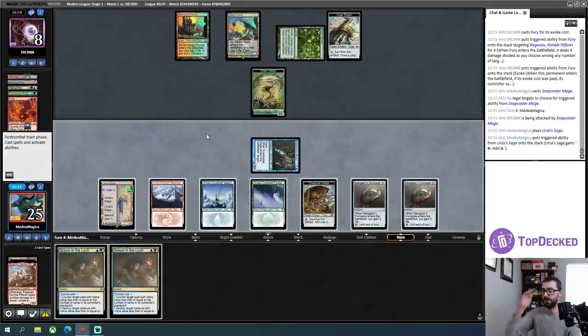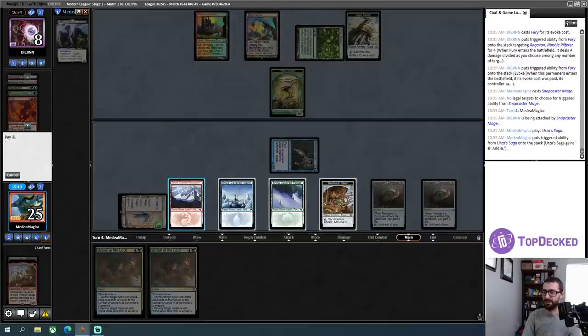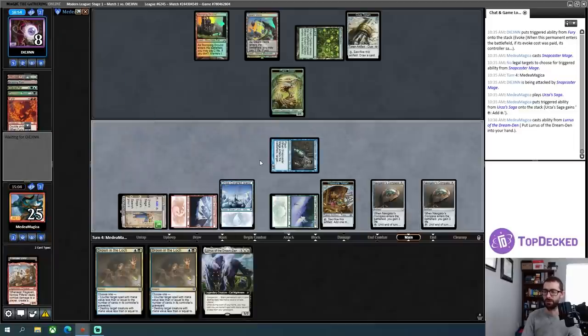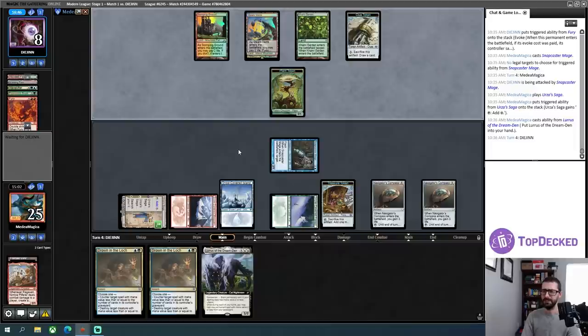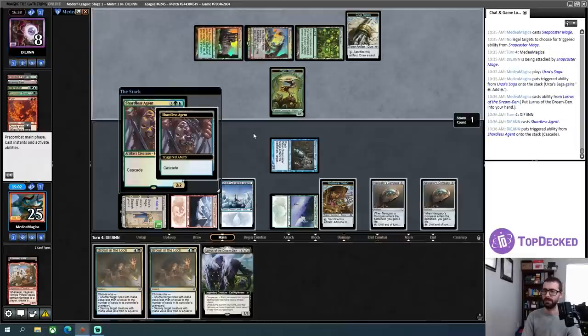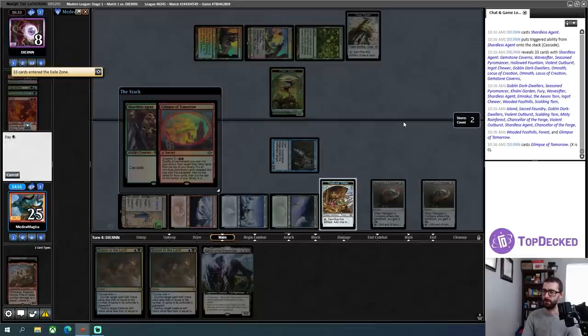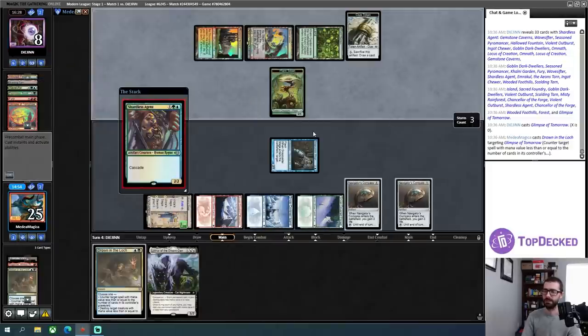There's my Urza's Saga. The question is do I want to put Lurrus into my hand? I think so — I think it's safe or safe-adjacent to do so right now. I still hold up a Drown in the Loch. It costs me a treasure token to do so, but it's going to be very hard to put Lurrus into my hand after this turn, because I'll have my mana tied up between Drown in the Loch and Urza's Saga every turn beyond this one. There is the Shardless Agent — that will cascade into the Glimpse, which I'll go ahead and counter.